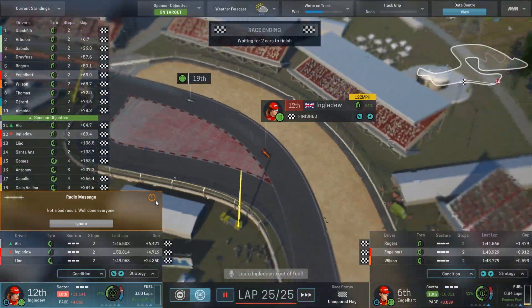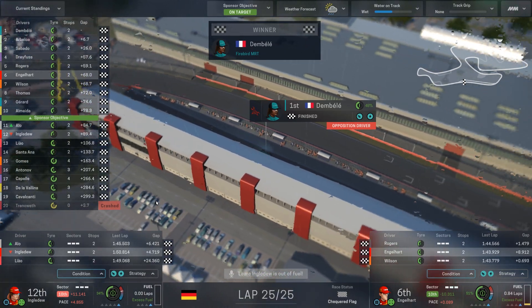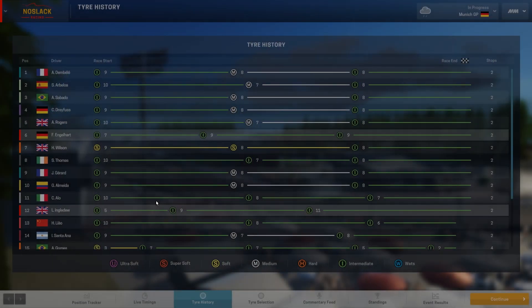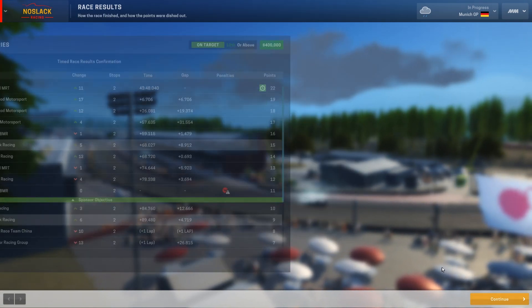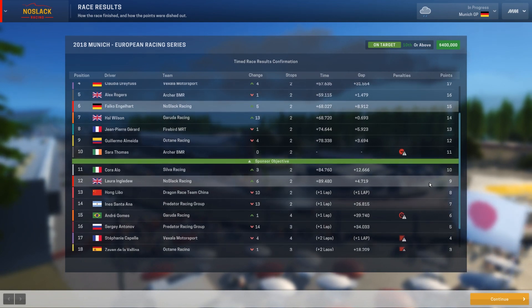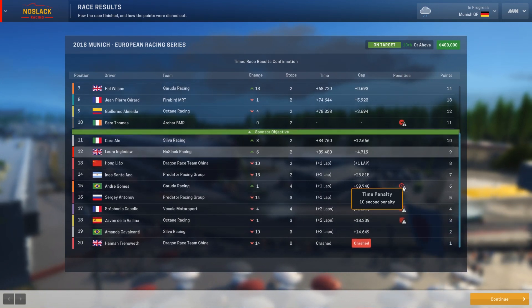Falco finishes sixth! Laura finishes 12th on her final lap. 6th and 12th — definitely a disappointing race for Laura. Falco did well, though I expected more from him given the better car. That fuel-light strategy at the start really didn't pay off and we won't make that mistake again. No illegal parts penalties for us. Sarah dropped two places for an illegal car part but that didn't affect Laura's finish.